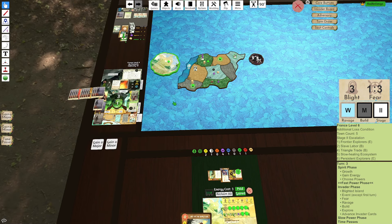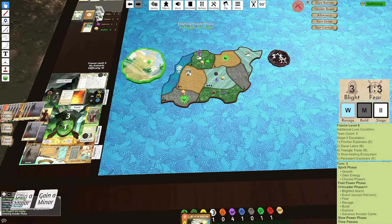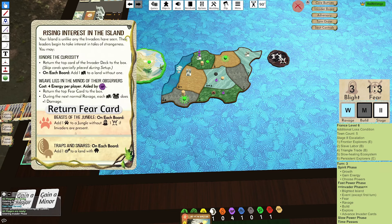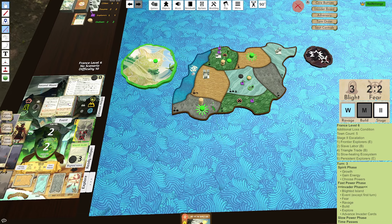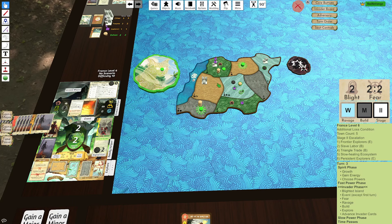I guess I could have grabbed Delusions of Danger instead of Terror and used Delusions to push the Explorer, but that's just not good enough. Let's see what that event is — Rising Interest. We automatically pay for it. Let's return that Fear card. Add a Beast over here to my C1 and I get to add a Wilds — I'll add this Wilds over here in this Wetland, because we have a solution already for here and for here. Fear cards: remove and explore for matching Ravage. Wetland Ravage — no. Took my Blight. Mountain Build. We are doing great. The Explorer is Mountain.